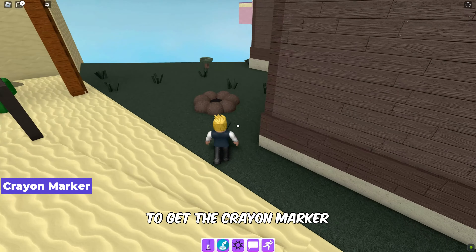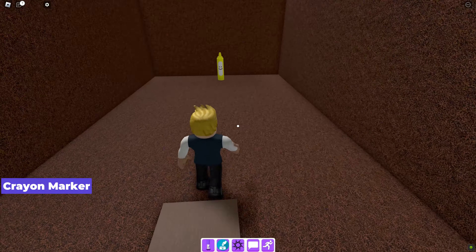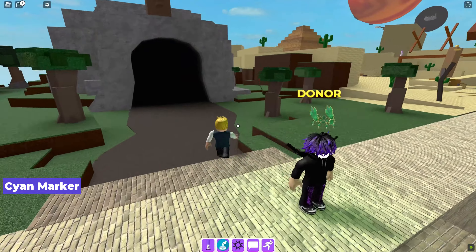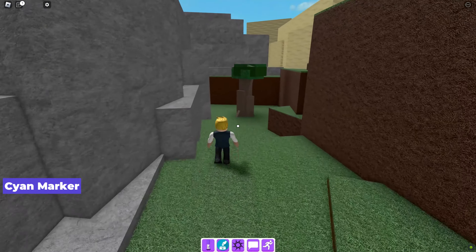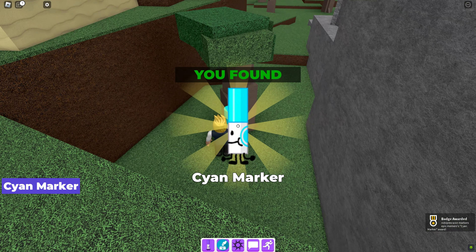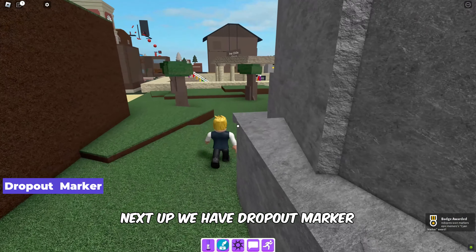To get the crayon marker, jump into this hole. The cyan marker is located behind a tree near the cave. Next up we have the dropout marker.